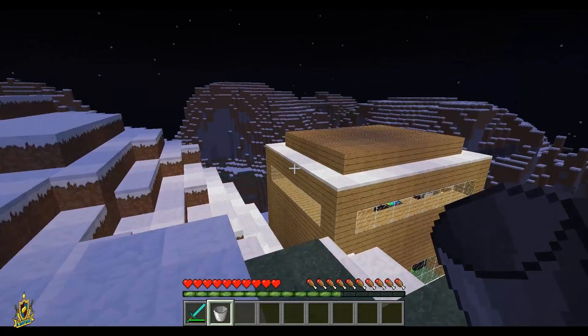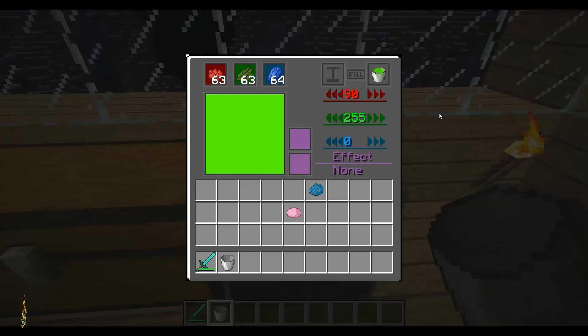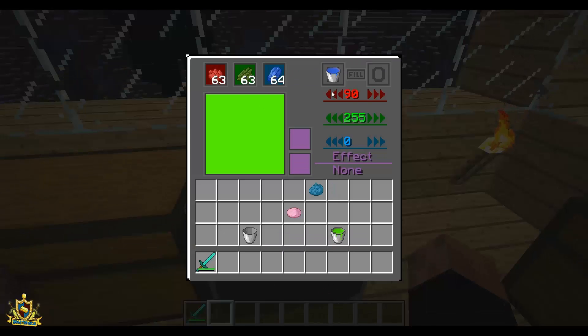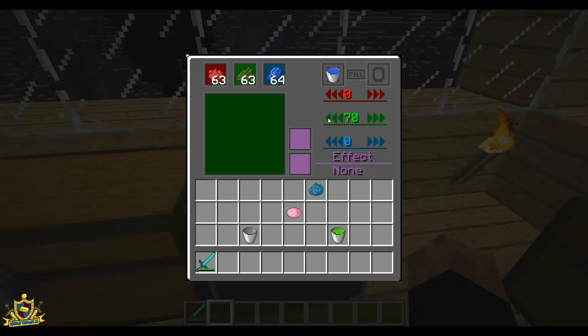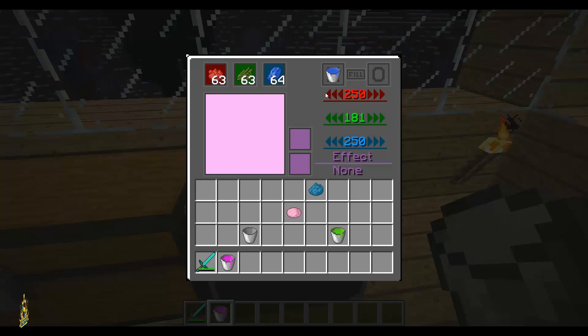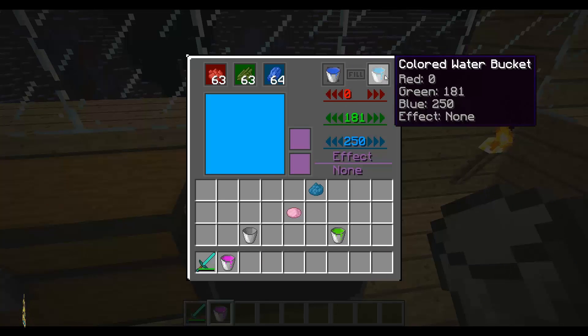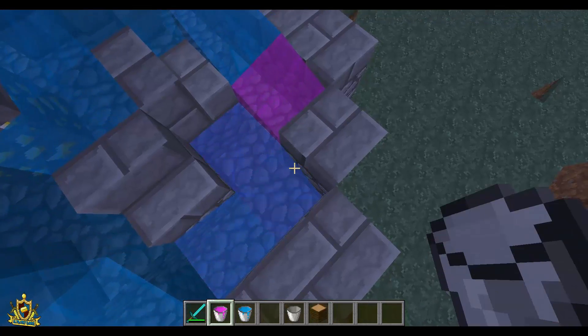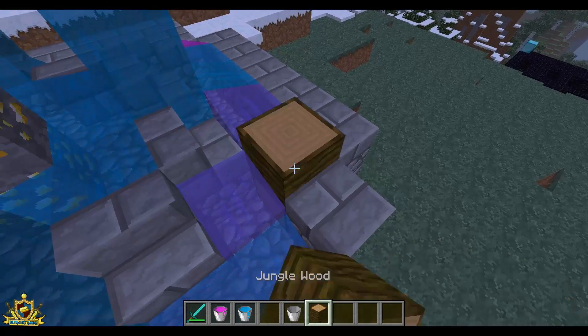We're gonna need a lot of water buckets. Alright, so here we go, this is how you choose your color. You put your bucket of water into the slot, normal bucket, and then you got your colors here so you just change them to whatever you want. Let's get some pink water in here, get some nice blue color, aqua, and let's go. As you can see, you can pretty much just use one color because it just messes everything up.